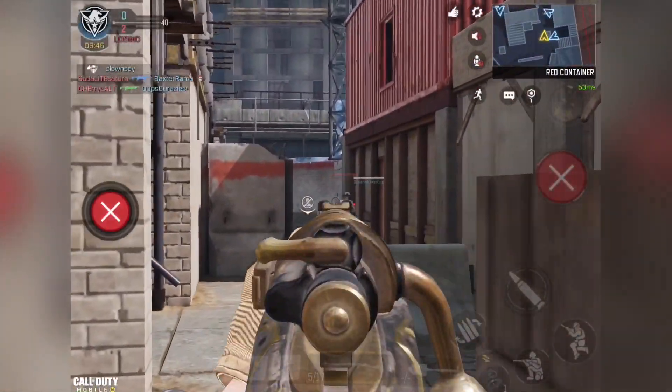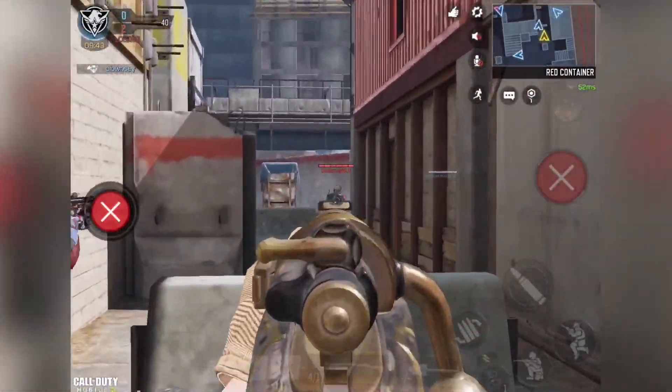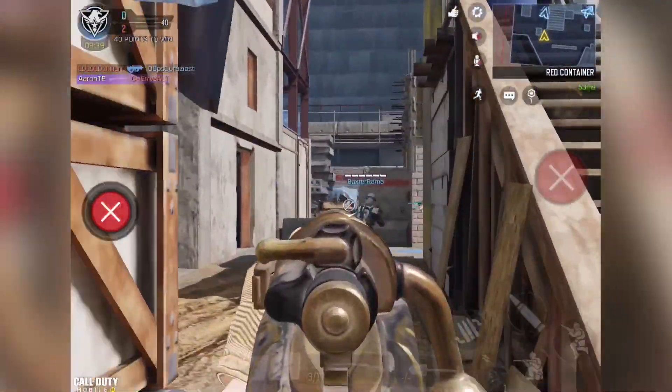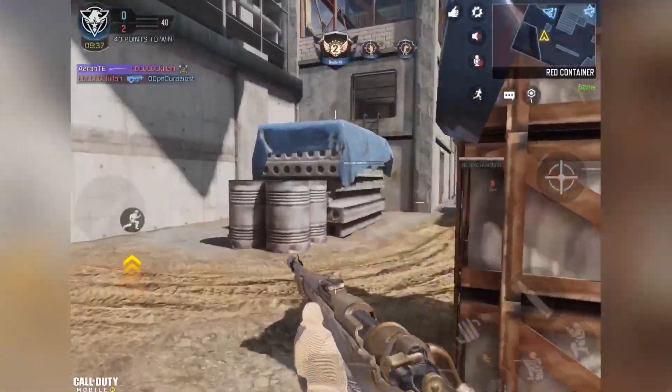Yo guys, Aaron here. I'm trying to show you guys some gameplay and show you guys how to get this new free epic Kilo bolt-action constable. The new free epic skin is available in a seasonal challenge, the Gold or Nothing challenge.